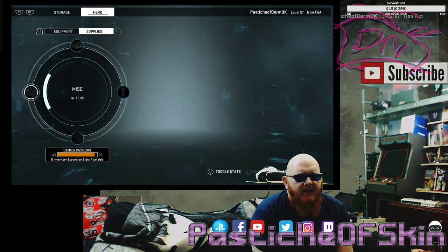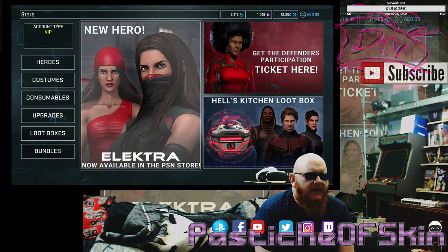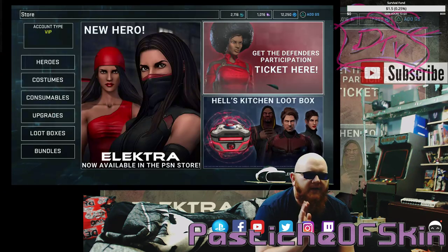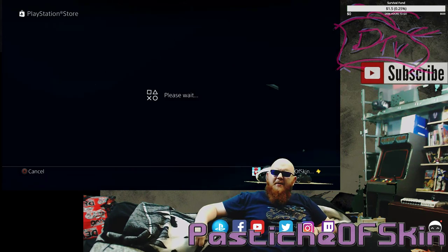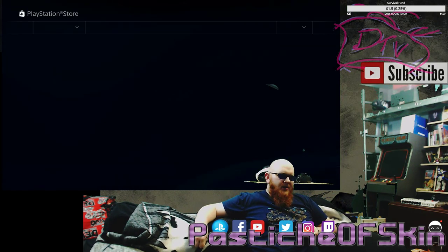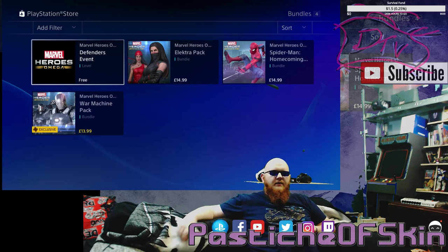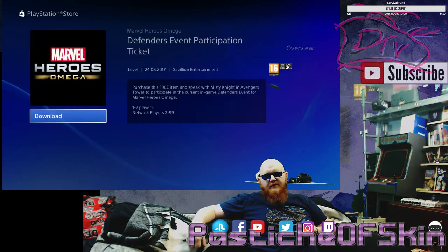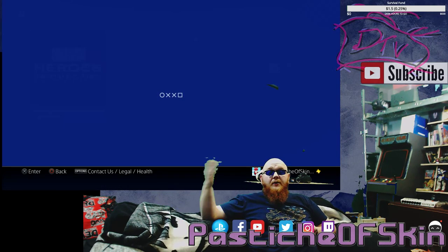Whenever you're in Marvel Heroes Omega for the new Defenders event, you have to go into the store, go to this point and get the Defenders Participation Token, which is inside the store where you select it and hit download. It downloads it — that's the whole point. It should be a really quick download and it should pull into your account and immediately have it in your pocket.